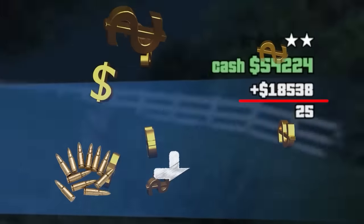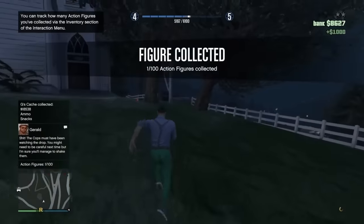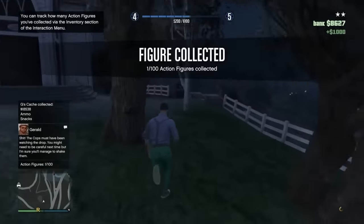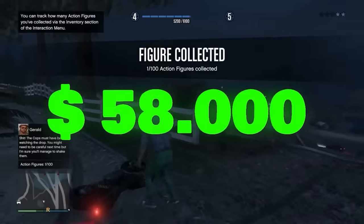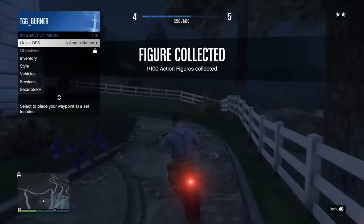Here's the box — found it in between two coffins. That's $18,000, plus ammo and snacks. So we've got $54,000 plus $8,000 in the bank, and we'll pick up an action figure as well, putting us at about $58,000. This will be enough to get us some weapons, and then we can move on to step two.